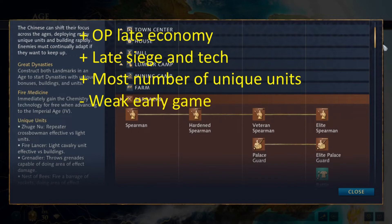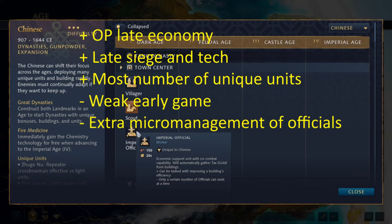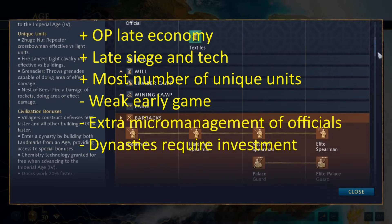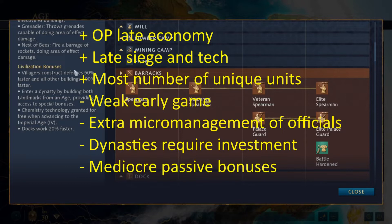Other than the weak Feudal and Dark Age army, they also have to deal with extra micromanagement with their Imperial Officials. You have to pull them to the right buildings and put them on the right spots in order to optimize your economic growth. And then you also have Dynasties again, which requires a lot of investment. And it's not always possible, especially when they already have such a weak early game. Their bonuses are very mediocre, situational, and not always that great.